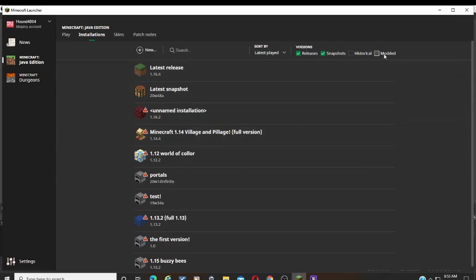If you want to find one of the modded Minecraft things you put into the launcher yourself, there is now a new modded button over here. This will show and hide things that you've imported yourself into the Minecraft launcher. They also now give better warning texts for historical versions and snapshots.